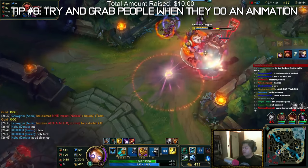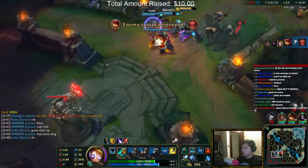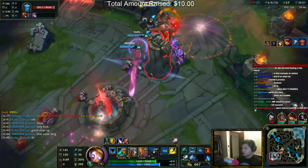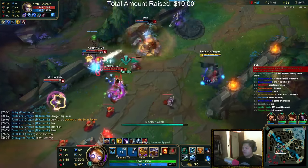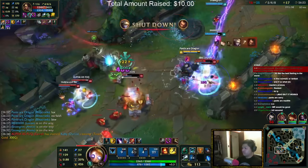For the next tip: try to grab someone when they're doing an animation. An animation could be something like an auto attack or someone casting a spell — it opens a window of opportunity to grab them when they're a little vulnerable. In this clip, she's using an auto attack and is also pretty focused on killing the Darius, so I see that window and I grab her.